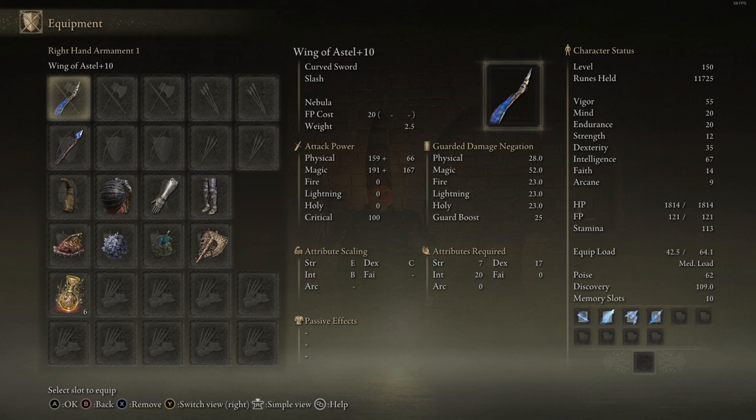I like the Carrion Glinstone Staff because it has good sorcery scaling as well as boosting the Carrion sword sorcery spells, which are personally my favorite out of all the sorceries. My main melee sorcery option is Carrion Slicer, because it does more damage than my weapon itself.